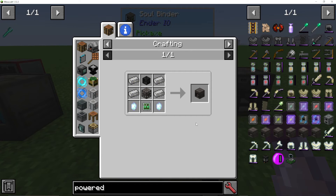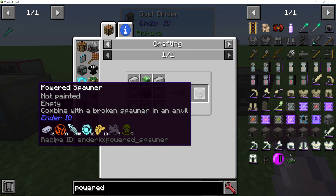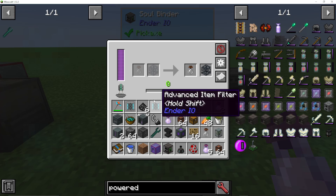If you're not sure how to actually use the broken spawners you've now made from the soul binder, you will need to use a powered spawner, which you can see here. You will have to put that in an anvil with the broken spawner you've just made, and that is how you make a powered spawner — that is how you use the broken spawners in the soul binder.